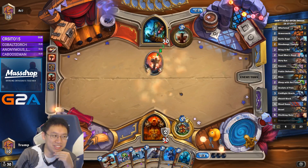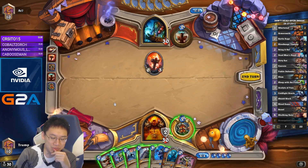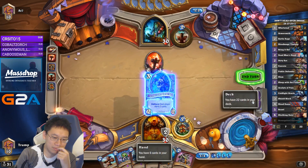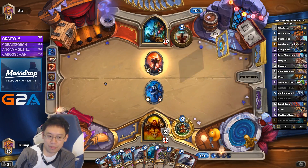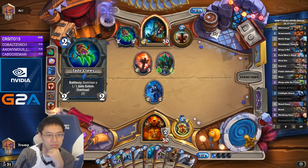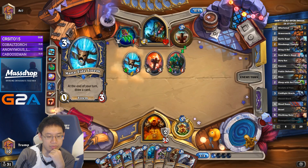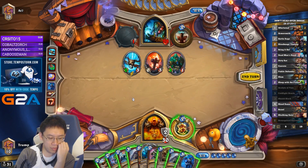Scarred Lord Garrosh is basically the card that wins the game against this deck. Slightly tempted to play Coldlight Oracle just to get a 2-2 on the board — gives him cards, but is that really that important? It actually might be good to give him cards since it increases his chances of drawing Patches. Yeah, let's go for it.